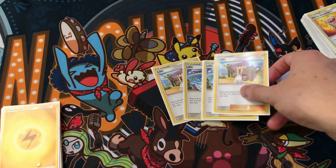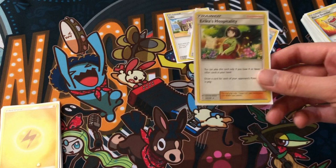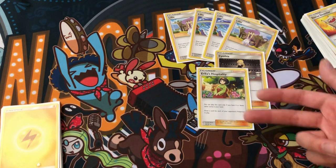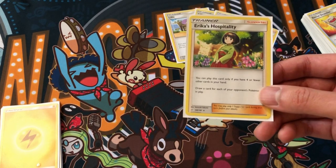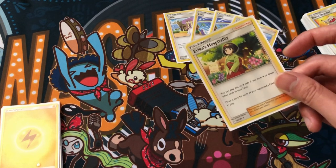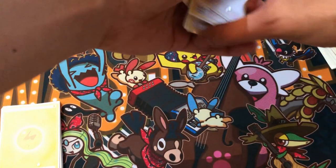For draw power, four Lillies — staple in this deck. Cynthia, but I like to play one Erica's Hospitality instead. This is good especially when you're playing against Zoroark or any deck when they have a full bench. This deck burns through your hand really quickly with Ultra Balls and item cards. With Erica's, if you have four or fewer cards in hand you get to draw a card for each of your opponent's Pokemon in play — max you can draw six, which is broken. You can have a handful of ten. But if you're winning early and have a full hand you can just ditch it for Ultra Balls.